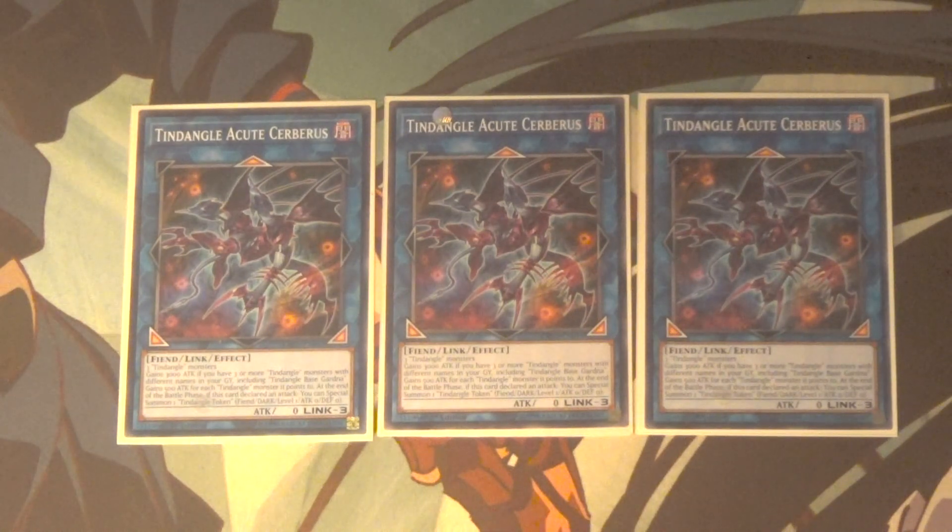Acute Cerberus is pretty good. He needs three Tindangles to go into, has zero attack, but becomes 3000 if you have three or more Tindangles of different names in your graveyard and at least one of them is Base Gardner — which is pretty easy since summoning him fulfils that condition. He gains 600 attack for every Tindangle he points to, and after he battles you get to summon a Tindangle token. He can go for an OTK with Nagel's Protection — if you have at least two Tindangles pointed to him and you give your opponent Base Gardner in attack position, that's an OTK right there.